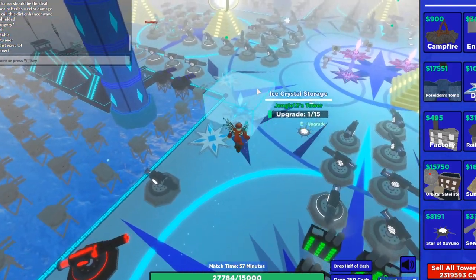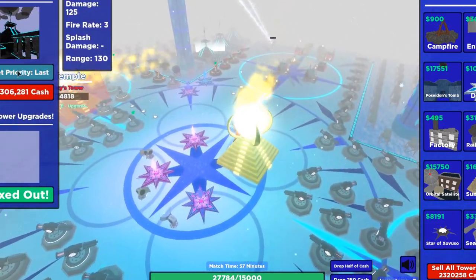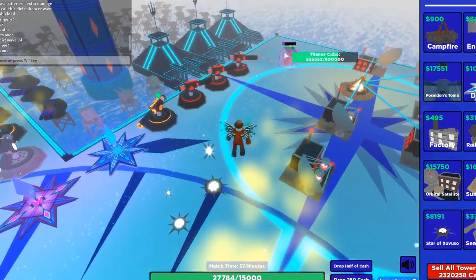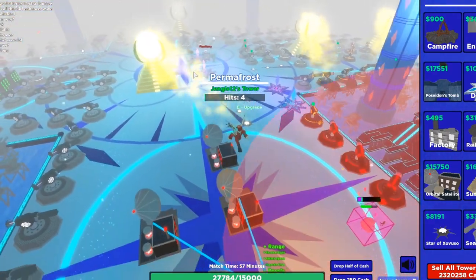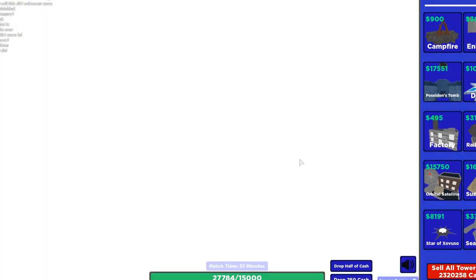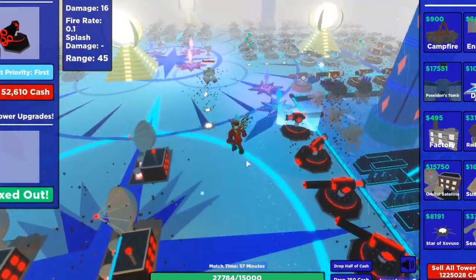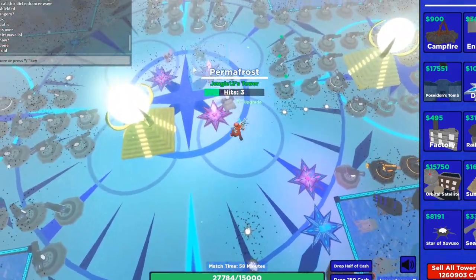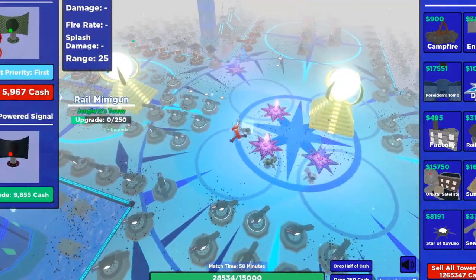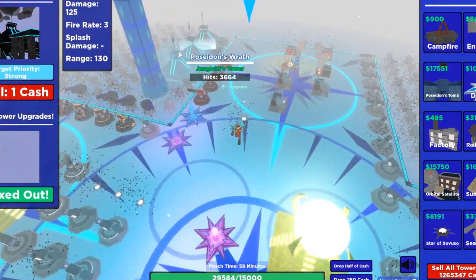There is also the Thanos cube — themed after the Avengers character Thanos with his Infinity Gauntlet. In this game, he takes 50% of your towers and wipes them off the map. However, there's a way to counter that, which we'll discuss. Finally, there is the blue ice cube, which is the boss cube of the game — the most difficult cube to defeat, very fast, with a large amount of HP.